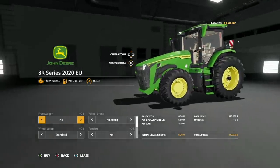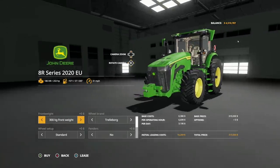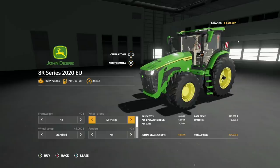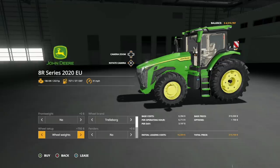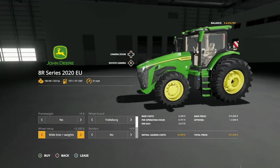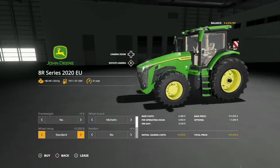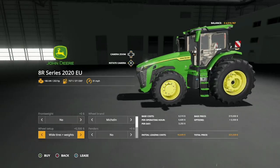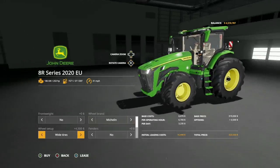Moving over to the 8R — one of the best looking tractors I've ever seen as well. Front weight: no, standard 300, 500, 700, and 1,100, plus the front attachment. Wheel brands: Trelleborg and Michelin. In Trelleborg, we have standard, wheel weights one, wheel weights two, wides, wides with weights one, wides with weights two, rear twins, and twin wheels all the way around. In Michelin, we have standard, weights one, weights two, wide tires, wides with weights one, wides with weights two, rear twins.